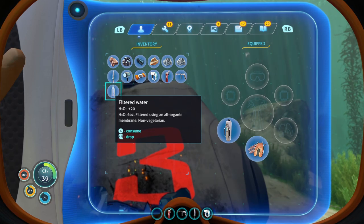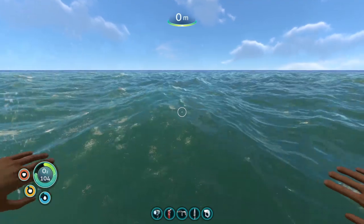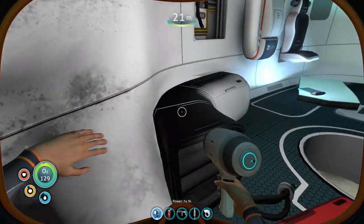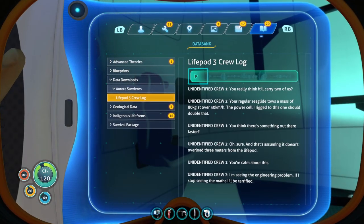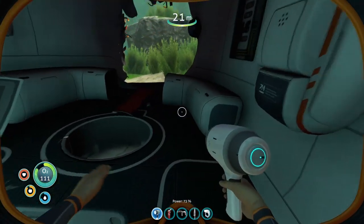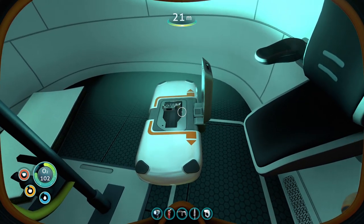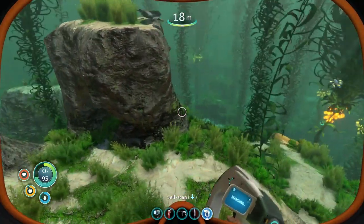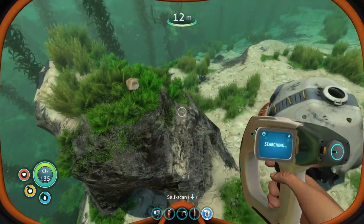Probably should check the inside — let's get my flashlight out. Before we leave this area we want to scan around. I'm getting the distinctive impression that they've left. Oh, PDA! Integrating new PDA data. I'll play it for us while I search. 'You really think it'll carry two of us? Your regular sea glide tows a mass of 80 kilograms at over 30 kilometers an hour. The power cell rigged to this one should double that.' New blueprint acquired — that data chip is even more technology.